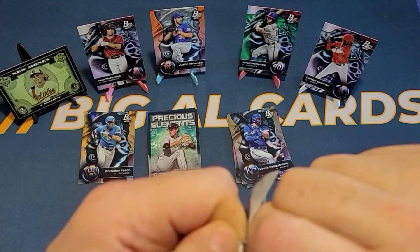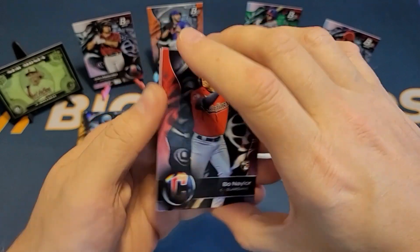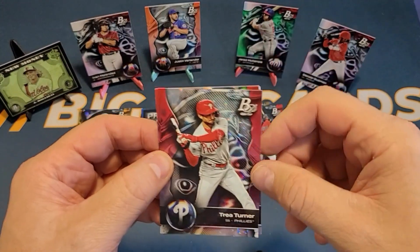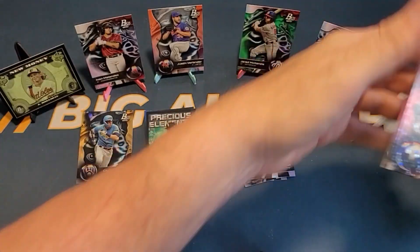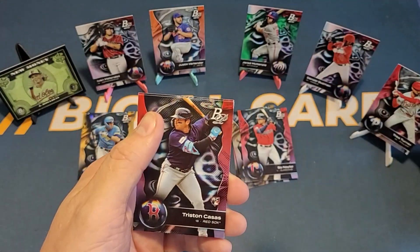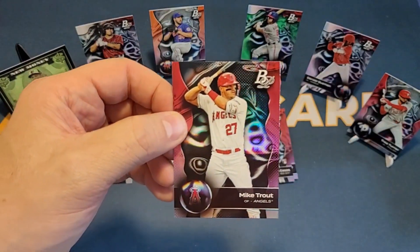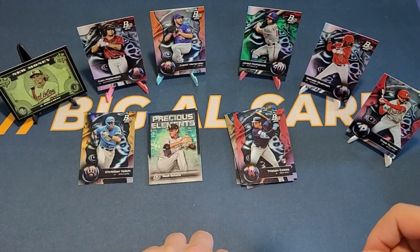Here's our last pack of the box. We have a Bow Nailer rookie card, J.R. Ritchie. We have another ice foil — it's a Trey Turner, so we got another one. I wonder if because one of them was numbered it counts extra. I'll put him on a stand — ice foil Trey Turner. Tristan Casas rookie and Mike Trout. As my friend Kevin Fuller says, it's always a good day when you pull a Mike Trout — shout out to Kevin. Mike Trout is the last card in the box.